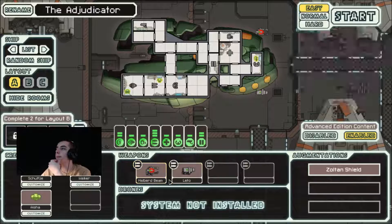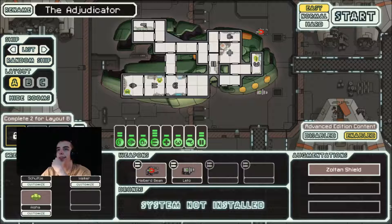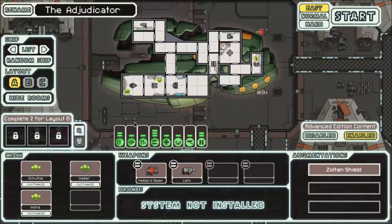You start with the Halberd beam and Leto missiles. We got — I should probably turn off my face here so you can see it. So we got: destroy ship before it gets to the Zoltan shield. That should be easy.